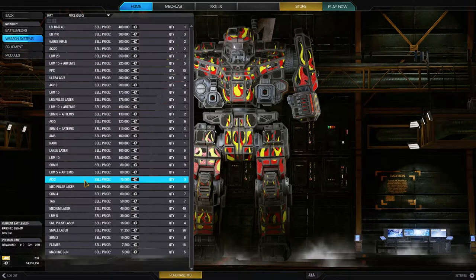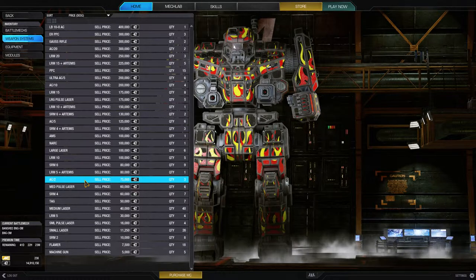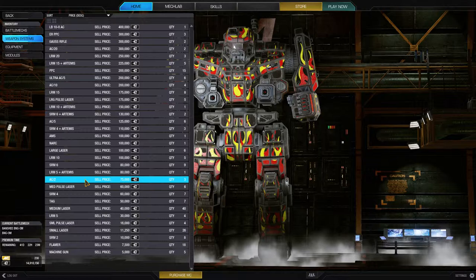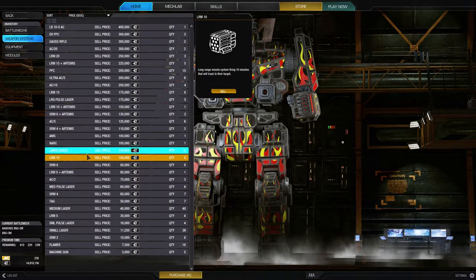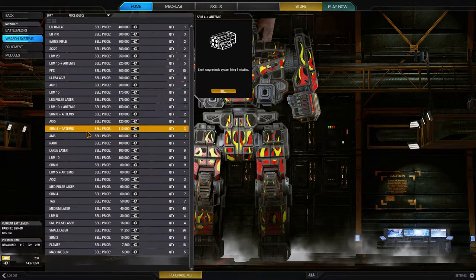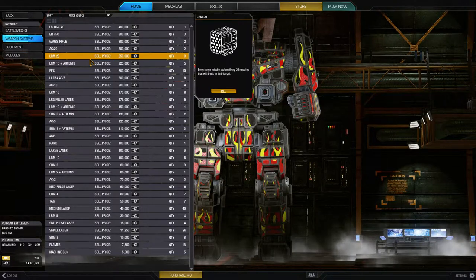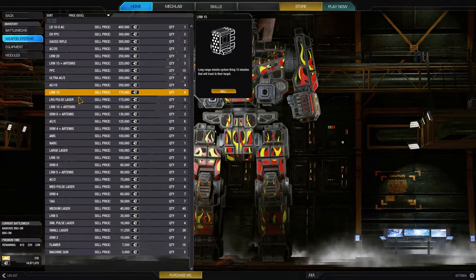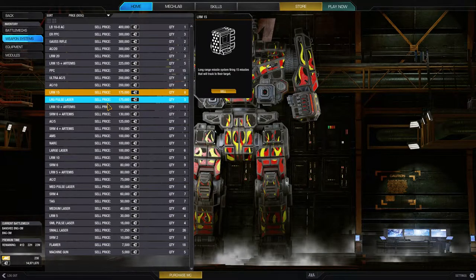Now, the weapon systems, equipment, and modules tab in your inventory isn't exactly what I want to see in an inventory screen. This shows only what you have NOT equipped to a mech. I get it — it's a manifest of what's in the cargo warehouse. But this is the same stuff you'd see in the Mech Lab anyway when configuring a mech. What we'd really like to see, PGI, is some way to see which mechs have specific items equipped to them.